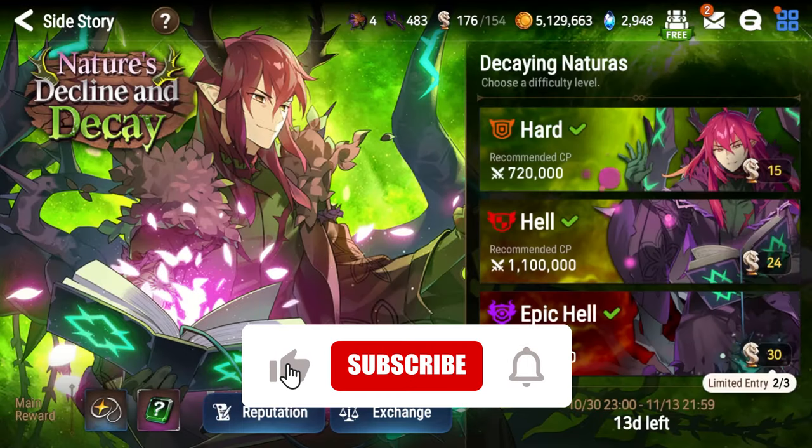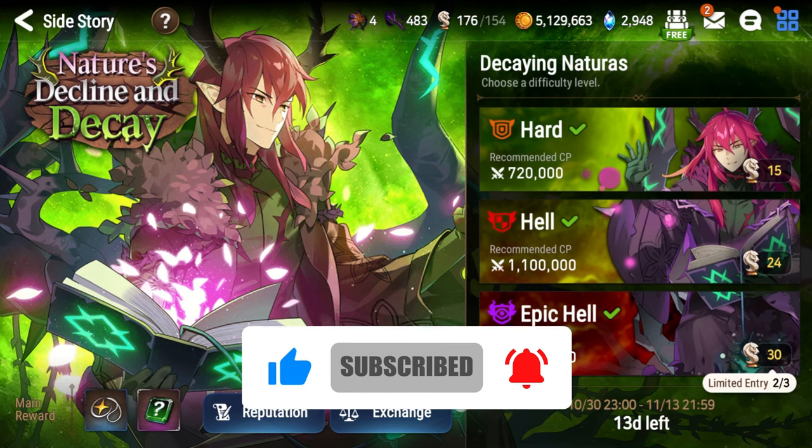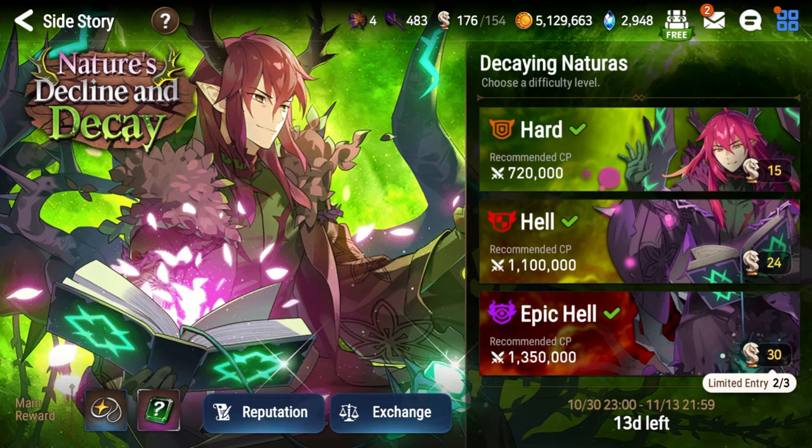What's going on Epic 7, I'm Sue and this is a full auto team for the hell difficulty for Nature's Decline Decay. If you're just looking for a simple solution to throw together, have it auto in the background and get like 95% of the rewards, that's essentially what this video is. It's not trying to be the most flashy or most optimal — just units that most veterans of the game probably have access to. No limiteds, no moonlight five stars. I'll explain the mechanics, go through why I'm playing what I'm playing, offer some alternatives, show you some stat lines, and then show you the team full auto.